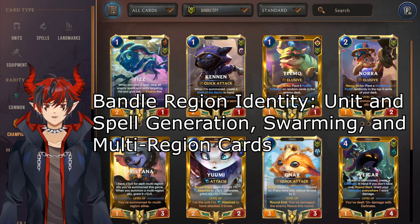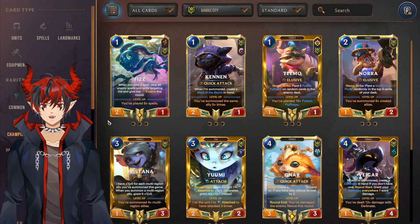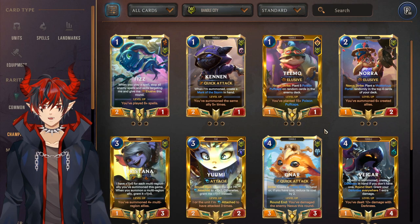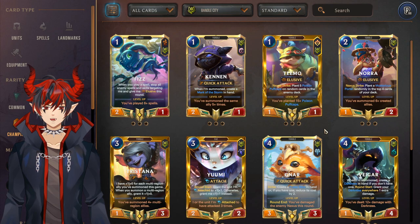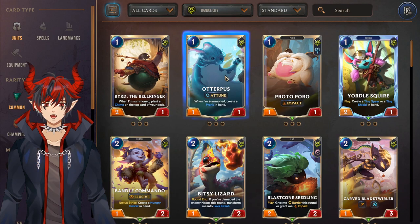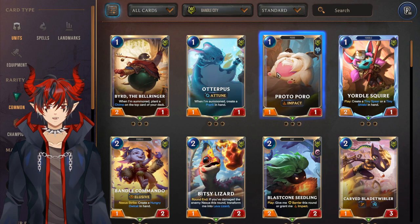For our last main region, Bandle City — most of the Bandle City champions are multi-region so anything I said before still stands. The new ones are Norra and Tristana. Both are very good: Norra is more of a control card and Tristana is more of an aggro card. For units, Bard is a really good general-use Bandle City card playable in most strategies and good with Bard. Otterpus is a general-use card playable with pretty much anything, especially traps. Proto-Poro for Tristana.